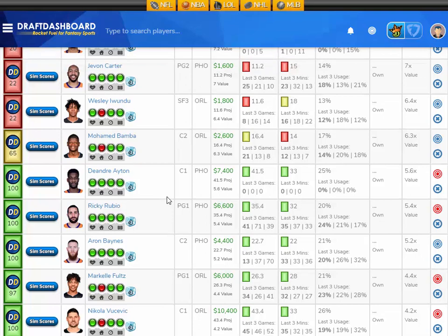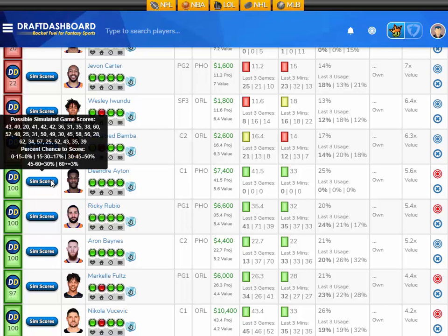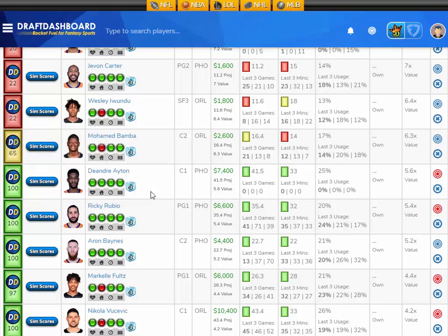Moving up in salary a little bit, I like DeAndre Ayton, projected at 41.5 fantasy points here tonight — that's 5.6 times value. He's 7,400 DraftKings salary. His Sims scores show a 0% chance to score 15 fantasy points or less, a 17% chance to score 15 to 30, a 50% chance to score 30 to 45, a 30% chance to score 45 to 60, and a 3% chance to score 60 or more. I like DeAndre Ayton at 7,400 DraftKings salary.